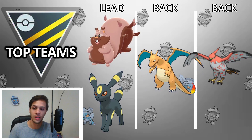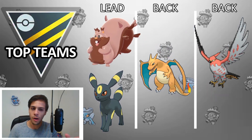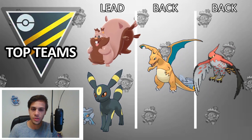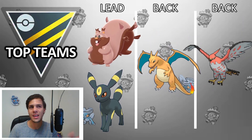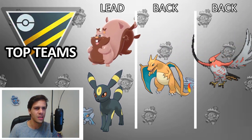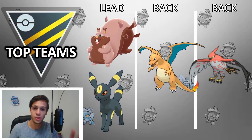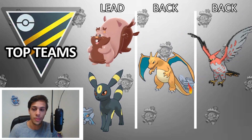Both run just standard movesets. Greedent: Bullet Seed, Crunch, Body Slam. Umbreon: Snarl, Foul Play or Dark Pulse — that's a personal preference. I prefer Foul Play because it's slightly spammier. And then it's kind of a personal preference between Last Resort and Psychic as well. I think Last Resort is probably better just in case you face another Umbreon — you do kind of want to use your own Umbreon on it.